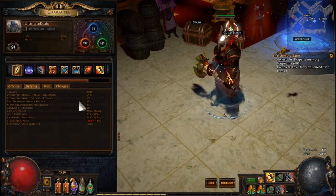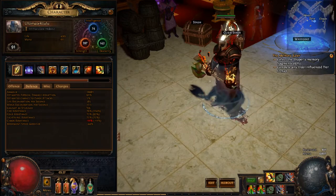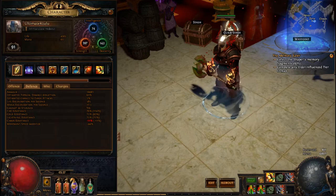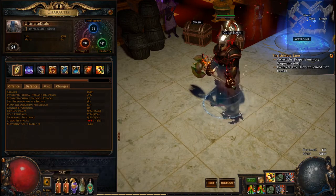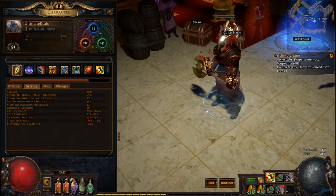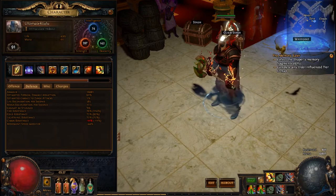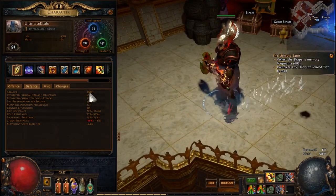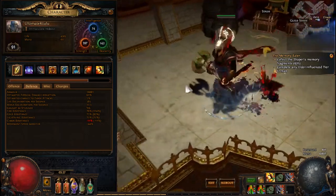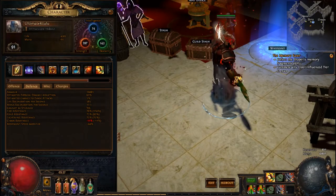I don't have endurance charges yet so we're still under where we want to be. As a Sunder Juggernaut you want around 21,000 armor before feeling safe. We're at about 18,000 now - but with the old build setup even with Determination on we were only hitting about 15,000. So without Determination we gained an extra 3,000 armor.